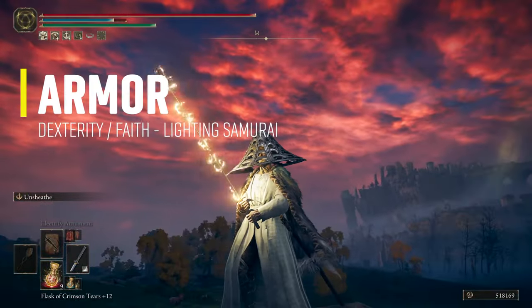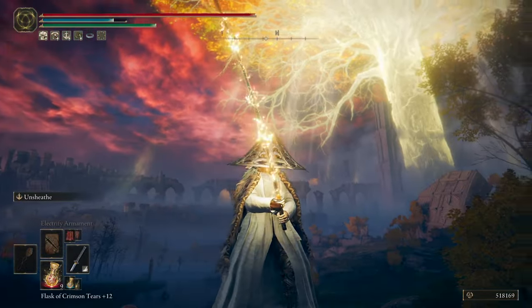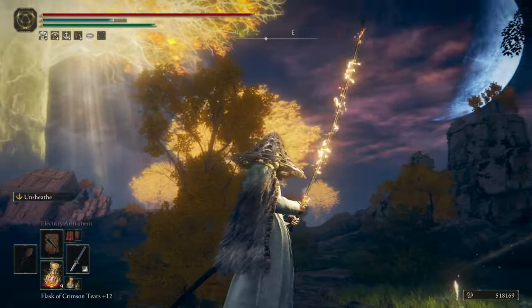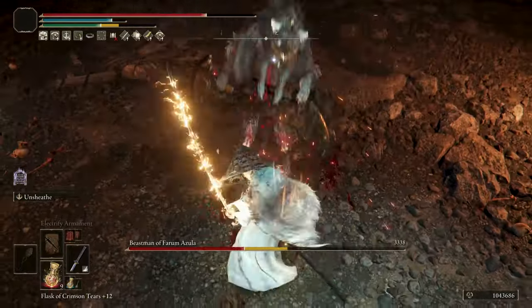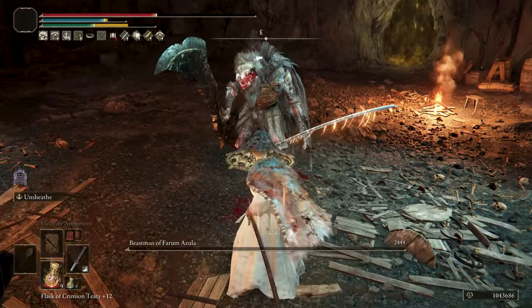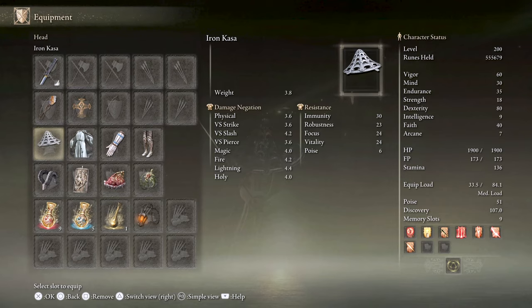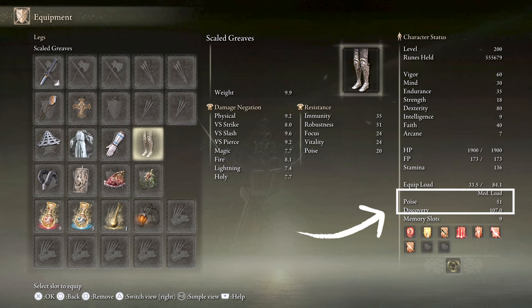In order to pull the look of Raiden, I needed a white robe and gloves to resemble his appearance, and that alone dropped my physical armor by a lot. Since I'm an aggressive player who likes to trade damage — and I'm over 40 years old, so I'm kind of slow — I needed more ways to improve my armor. The armor I ended up with is the Iron Cage helmet, the Snow Witch Robe, the White Reed Gauntlets, and the Scale Greaves to improve the total armor and poise, getting into the sweet spot of 51 poise.